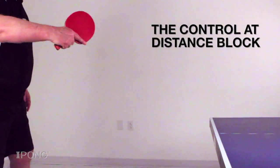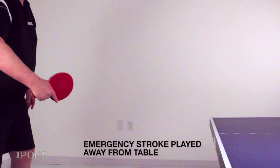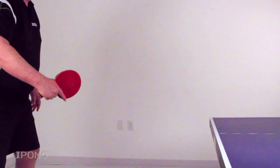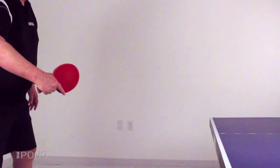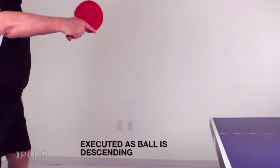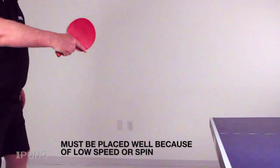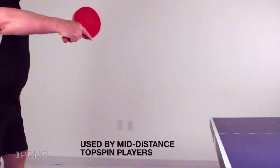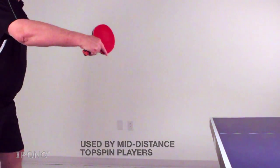Next up is the control at far distance block. This is really an emergency stroke played away from the table with the purpose of gaining time for your next stroke and making a safe return of a powerful attacking shot. The block is executed as the ball is descending with a controlled carry of the ball. This stroke needs to be very well placed as it will have very little speed or spin. This type of block is most used by mid-distance topspin players to simply put the ball back on the table.